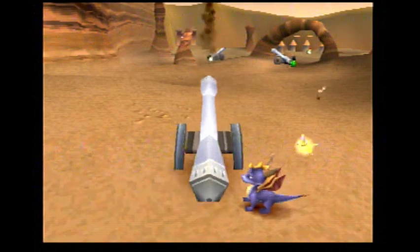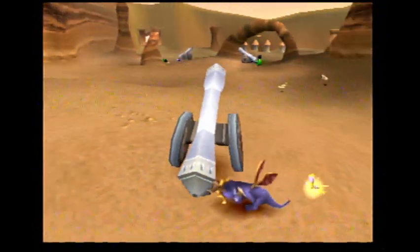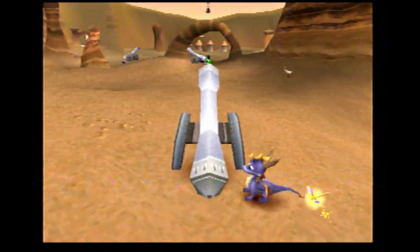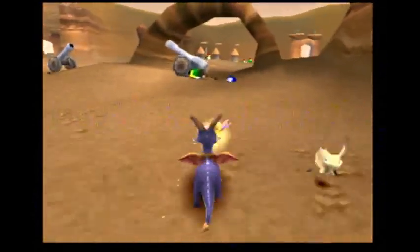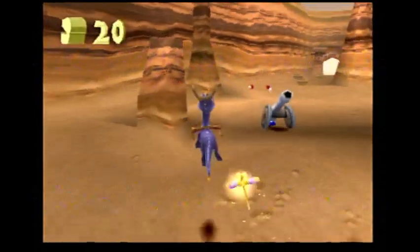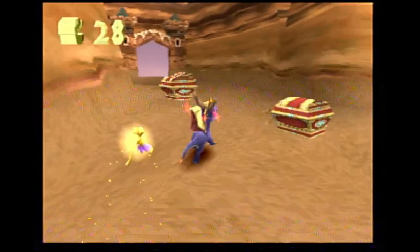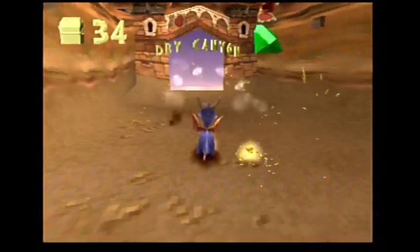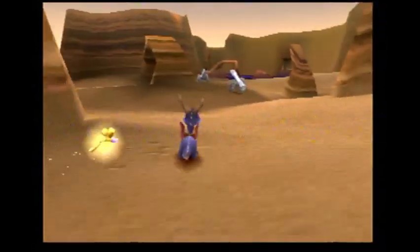Anyway, if you don't wanna deal with the cannoneers up front in person, you can just go ahead and blast them like that. And we go through here. The first level here in Peacekeepers is Dry Canyon — there is the portal to that.